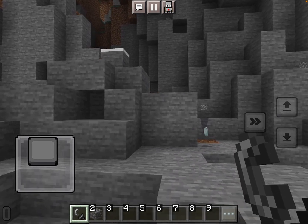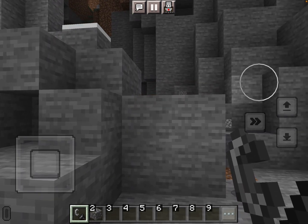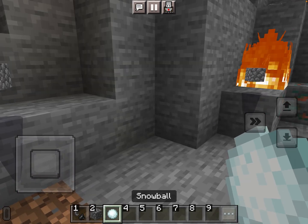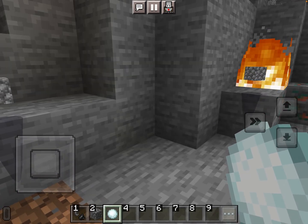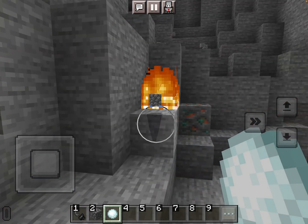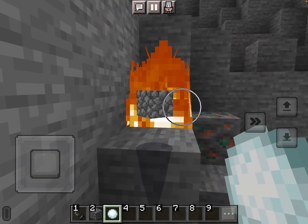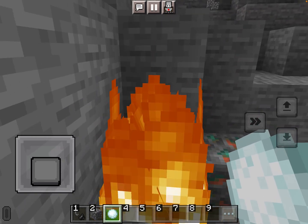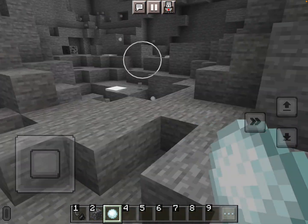Alright, let's see what this white thing is — a snowball! I accidentally lit something on fire with my flint and steel and I'm holding a snowball. Can we throw it at the fire to put it out? I guess it doesn't work.